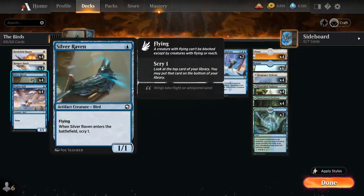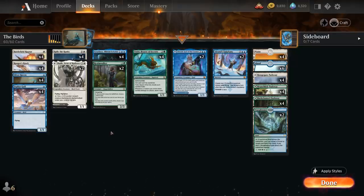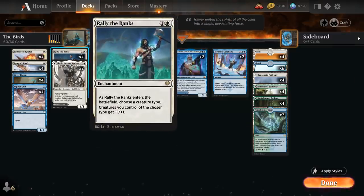We've got the full set of Silver Raven, a 1/1 Artifact Creature Bird with Flying that when it enters the battlefield allows us to Scry 1. And then the full playset of Zephyr Gull, a 1/1 Bird with Flying that's too powerful for regular Standard, so it's only legal in Best of One, although we will be playing this in the 2022 Standard queue. Then at 2 mana we've got the full playset of Rally the Ranks, a powerful enchantment for any tribal deck.